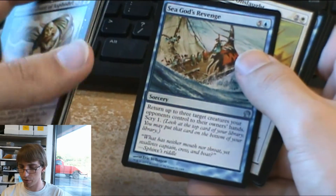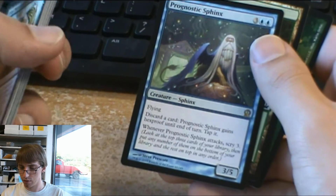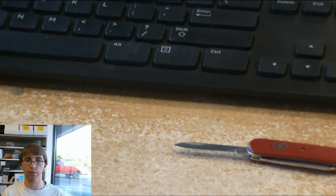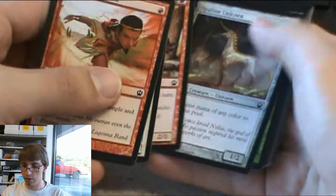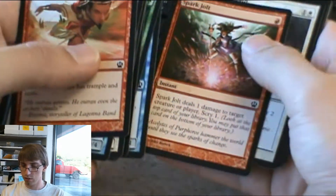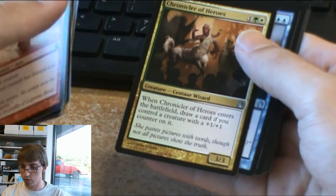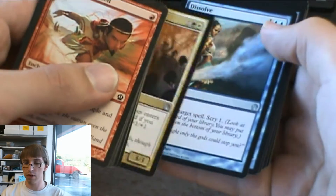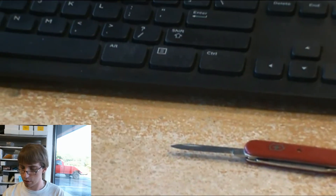Turn up to three target creatures your opponents control to their owners' hands, scry 1 — for 6 mana, yeah maybe late game. Prognostic Sphinx — you can discard a card to give it hexproof until end of turn, and whenever it attacks you scry for 3. At least you can give him hexproof. I don't like having to discard a card to do it, but you can always discard a land late game when you don't need it. Dissolve, Trident Tactics, and Shipbreaker Kraken, one of the pre-release cards.